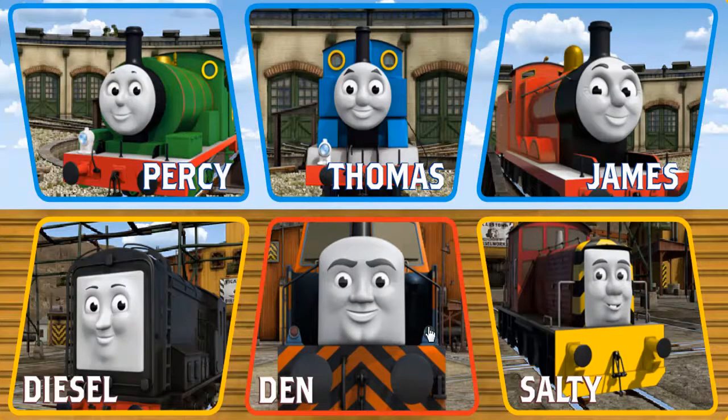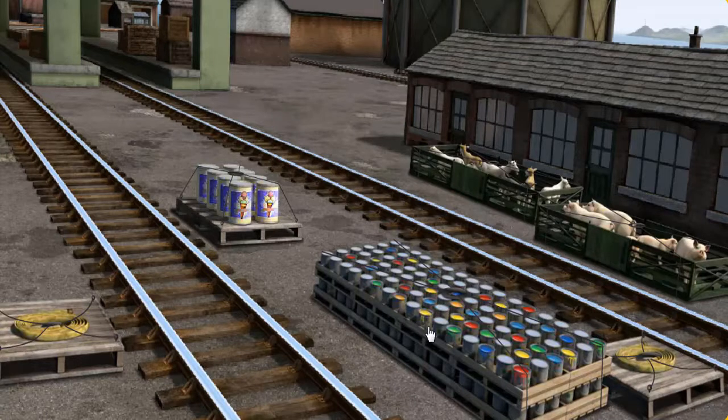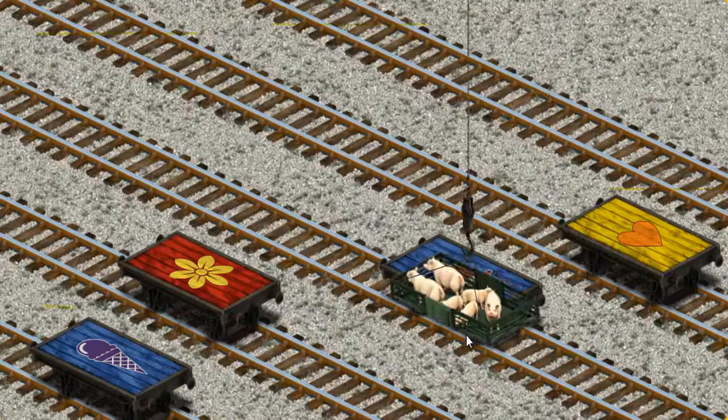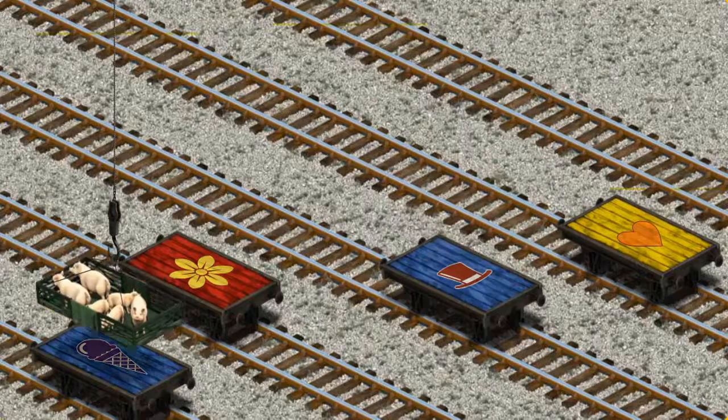It's a busy day at Brendam Docks. Thomas and his friends have many deliveries to make. Den must deliver the pigs to Farmer Trotter's farm. Show Cranky. There you go. Let's lift and load. Now the cargo must be loaded. Show Cranky where the blue flatbed with the picture is.